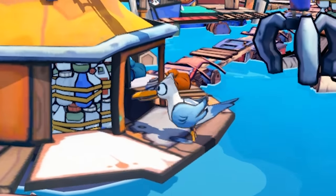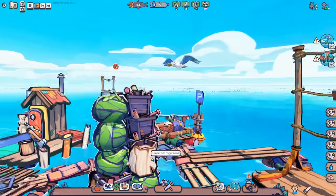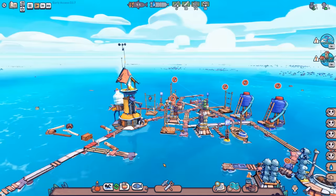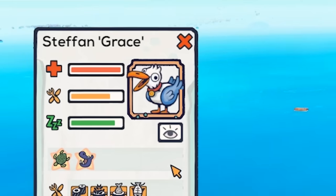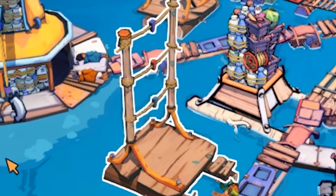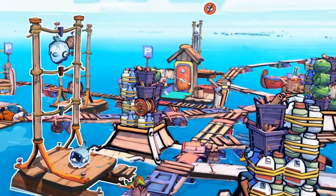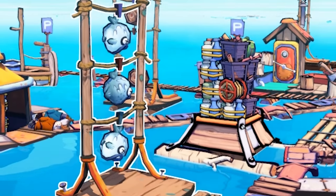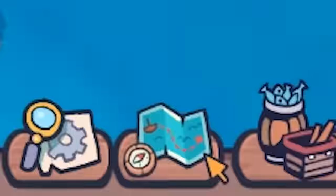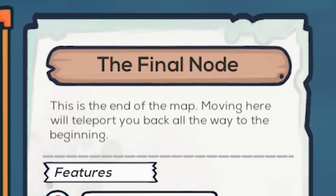The only one left alive now is Grace, and I guess she rules over everything now - running from place to place, just doing daily chores. Wait, if everyone's dead but the bird, can I just keep going? Apparently Grace doesn't even need water, so we're fine. If I switch these things to dried fish, can Grace handle this? Yep, Grace is just picking up stuff and throwing it over to the drying rack. Look how happy Grace is. So can I just keep going? I sure can. Yeah, onward to the finish line. The final node - this is the end of the map. Moving here will teleport you back to the beginning.